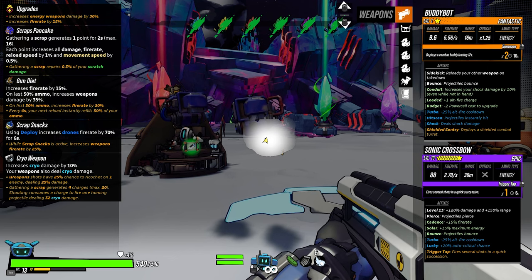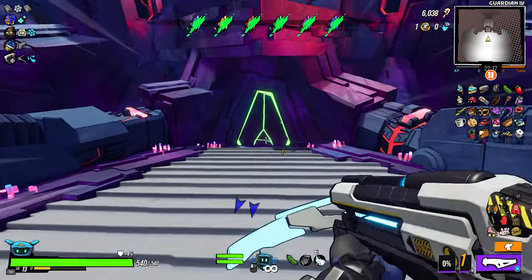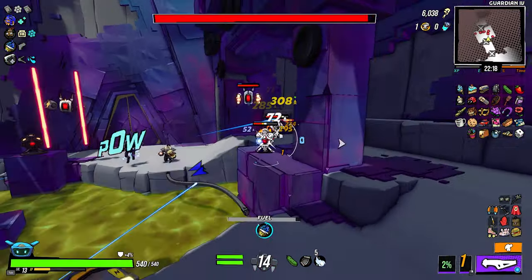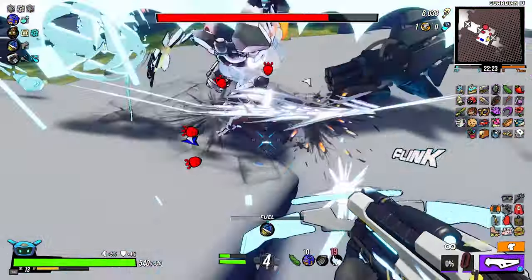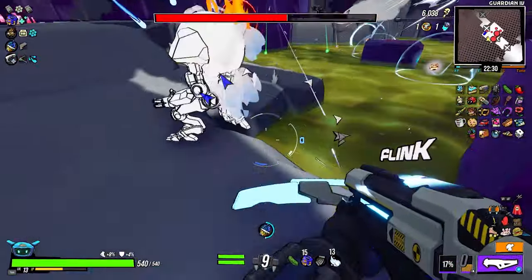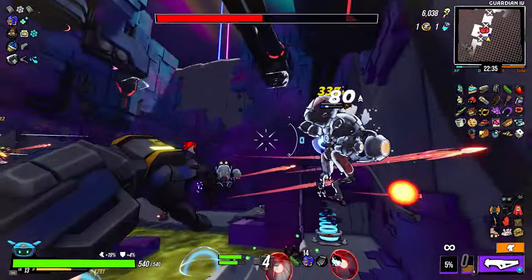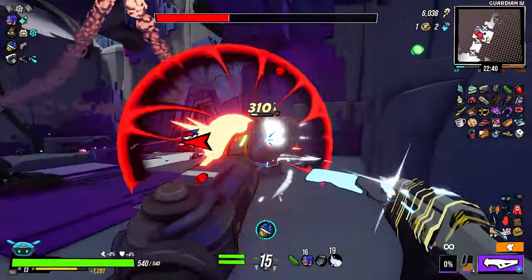All right guys, we're back at the moon. We got scraps, funky gun ties, scrap snacks, and cryo weapon. Iron Jesus has been with us this time. We've got an epic Sonic Crossbow — we also have the stapler again, which is amazing man. Let's see how we do. This crossbow is on a completely different level man.